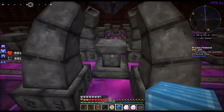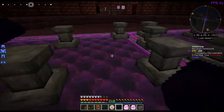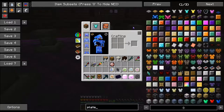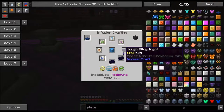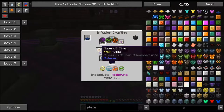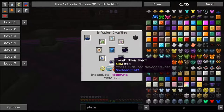So we want to put this in here. Now I was told it doesn't exactly matter the placement as long as whatever is opposite of one is opposite of another — if that made any sense. Sometimes I can't explain stuff very good. So as long as this tough alloy ingot is across from a fire rune, this is across from this, this is across from this, and this is across from this.